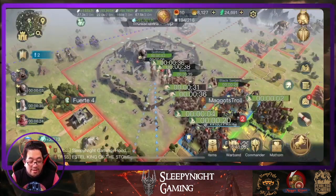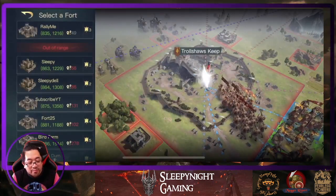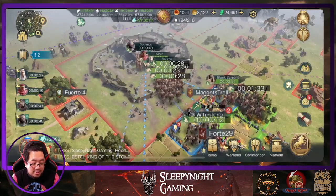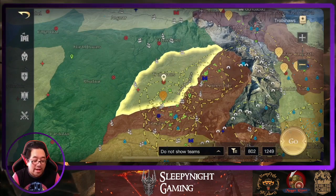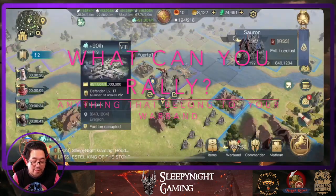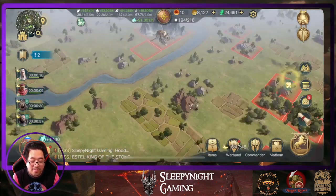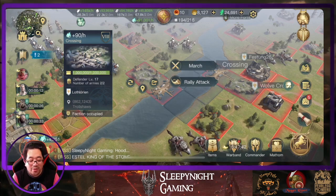In order to get the rally attack, obviously this is a new function that has been added. So we're going to go over where we can rally first. The first place that we can rally is the bridge — we're going to scroll down to the bridge, the red bridge that we can actually rally here.